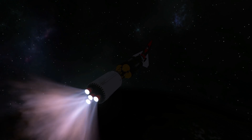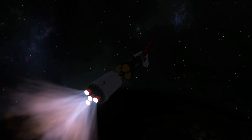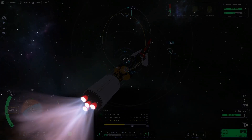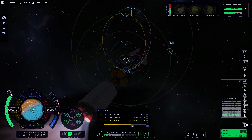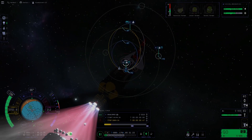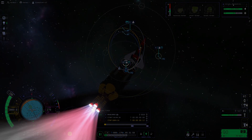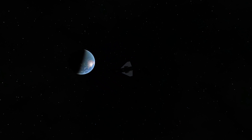We are on our way. The kick stage has started up its four engines and we are accelerating away from Kerbin, away from our home, leaving to explore new worlds we haven't visited yet. After separating the kick stage, we are on our way towards Jool.